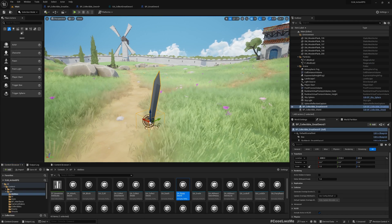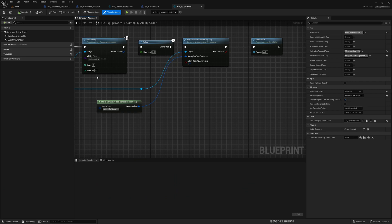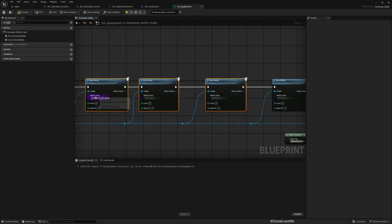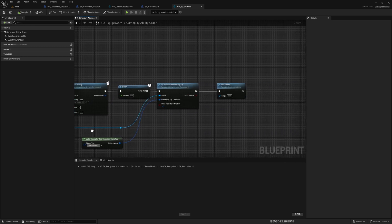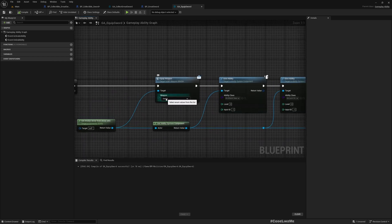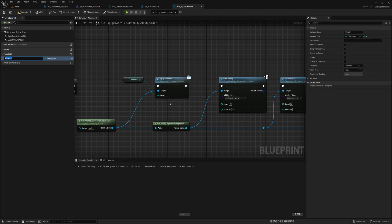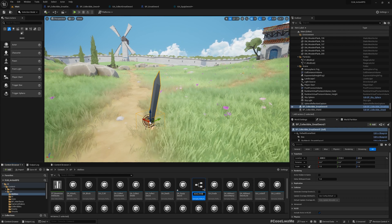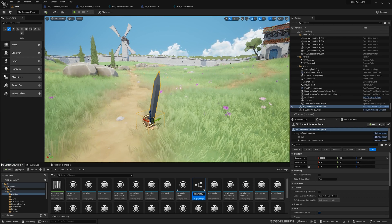Let me open the equip sword ability and see what's inside. It grants some abilities — attack sword, lock on, soft lock, and GA Lock Off — which are for combat. For now we are only focusing on the equip part. Here we pass the weapon as sword, so let me promote this to a variable called 'weapon' so I can override it when I create a subclass from this equip sword class.